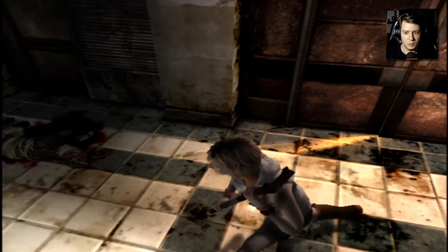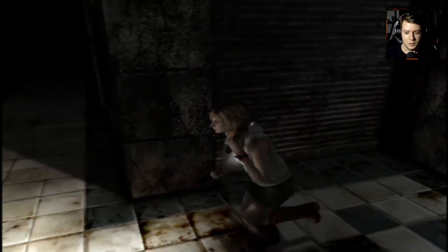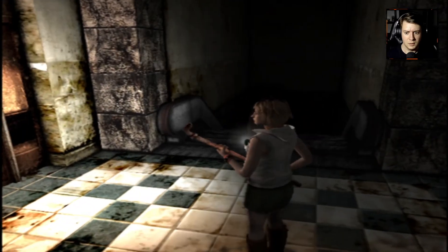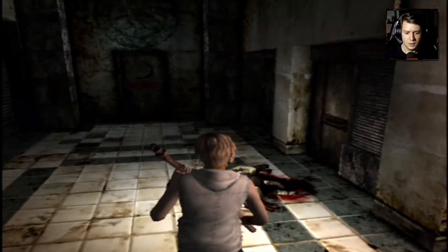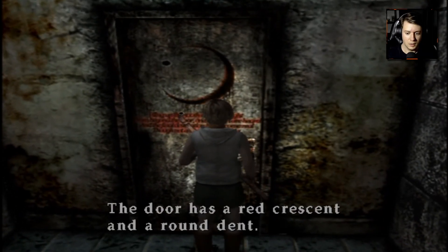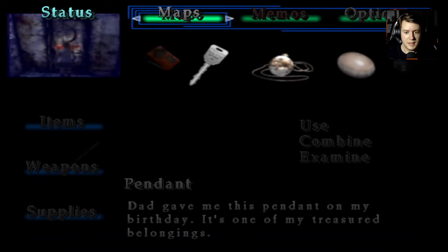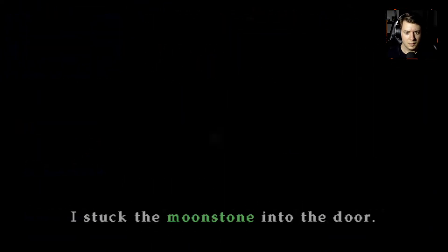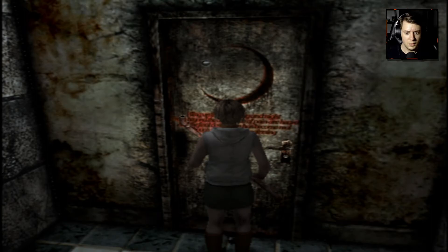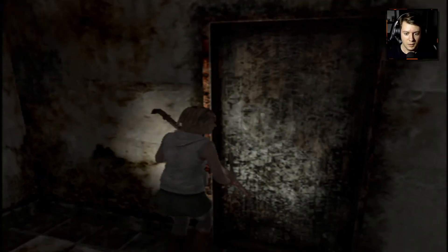Okay, so that dog was defeated. I think this is where the moonstone goes. The corpse is still there. What the hell? Is it freaking out like that? That was scary — that scared me. I think this is where it goes. So, moonstone in the door. Okay, now this is unlocked — that's good.